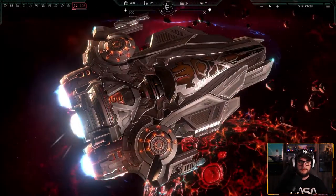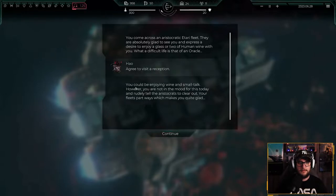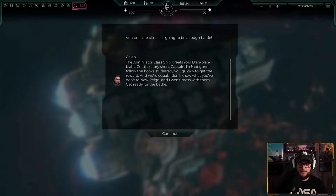There are different races of course. You come across an aristocrat Atari fleet and they want to share wine with us. Of course we want to get some wine. We could enjoy wine and small talk, however you are not in the mood. There are the humans, the warmongering and dangerous rocks, sophisticated and supercilious Atari, and the mysterious and shrewd Tarticons.